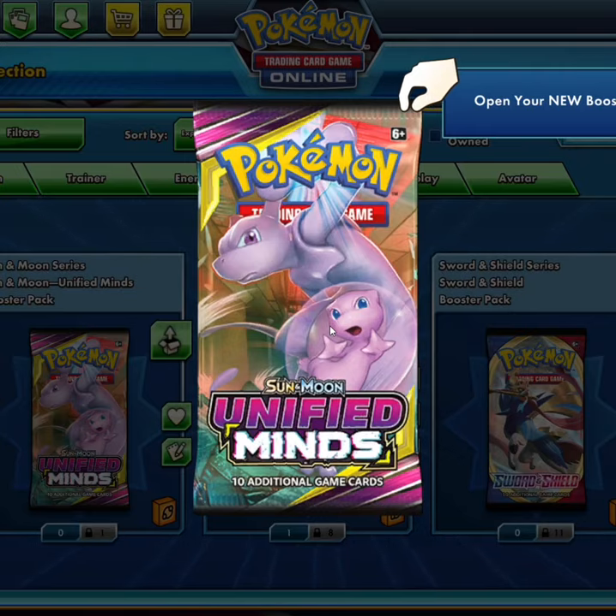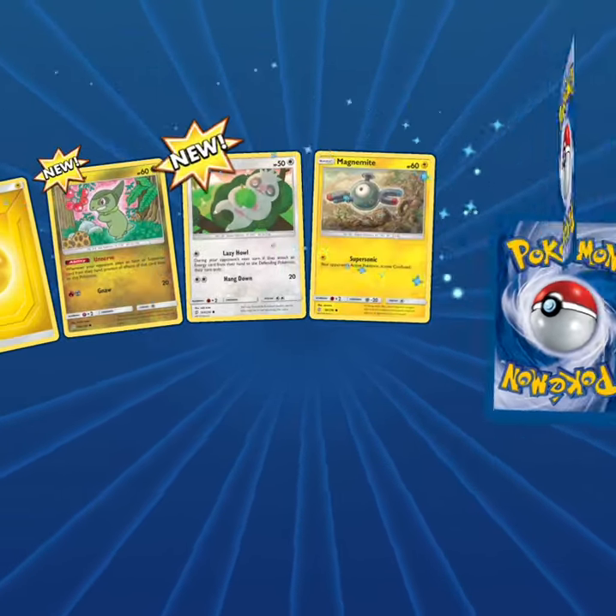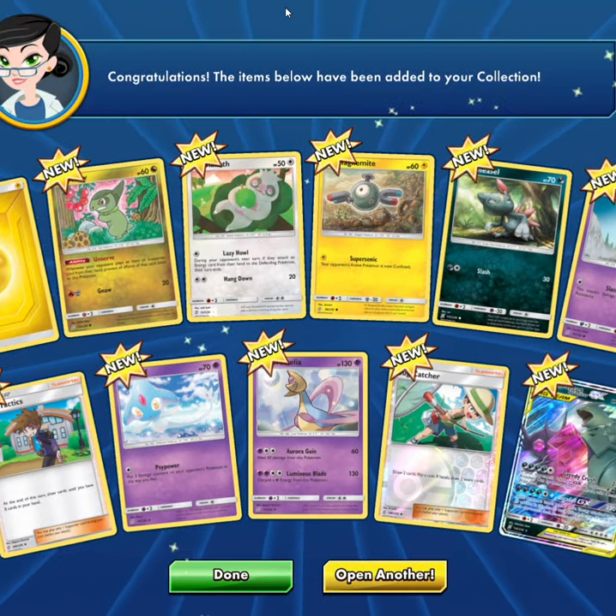Hello, internet friends. It's your friendly neighborhood Ginger Ryan, opening another pack of Sun and Moon Unified Mind Digital Pokemon cards. Last deck was pretty cool. I've just been having a lot of luck, honestly, lately, and I'm pretty thrilled. But honestly, I'm just happy to add all these guys to my collection.